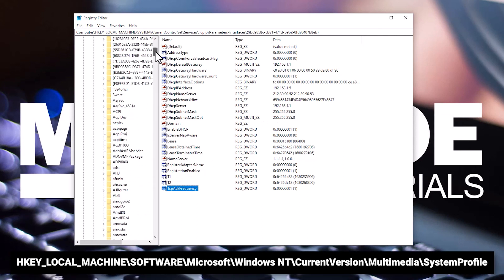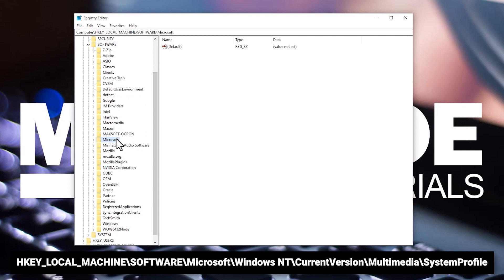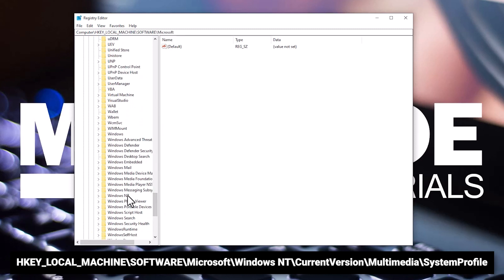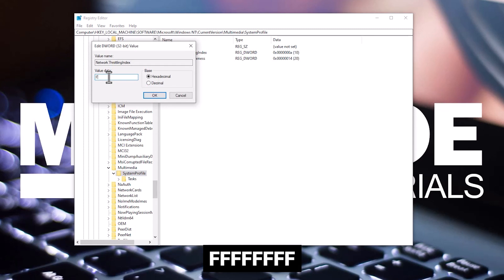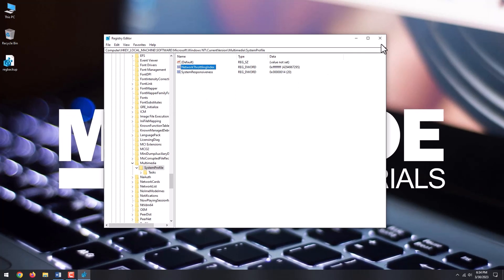Now go to: Computer\HKEY_LOCAL_MACHINE\Software\Microsoft\Windows NT\CurrentVersion\Multimedia\SystemProfile. In the right panel, double-click Network Throttling Index. Enter FFFFFFFF as the value data and click OK to save changes. Restart your PC.